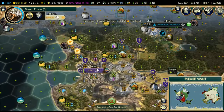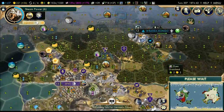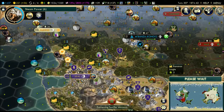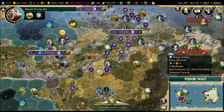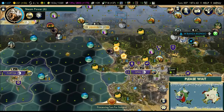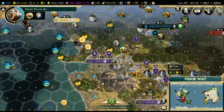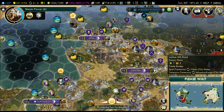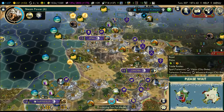15 forests have been cleared, giving us 15 production. We gained more dye - we now have four dye resources. It's too bad there's no specific improvement for dye. There's actually a mod that lets you build a textile factory which gives extra production or food from dyes and silk, which makes sense since they're textiles. I really wish there was a textile improvement in the base game.